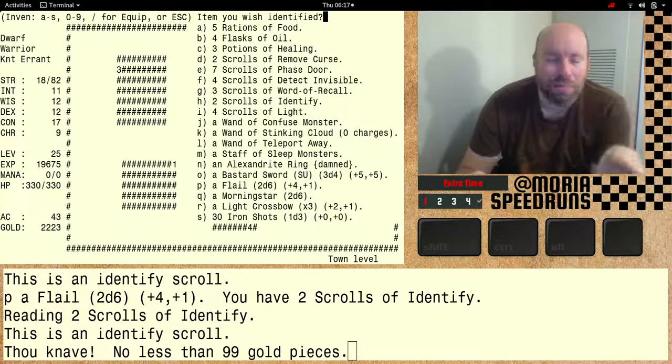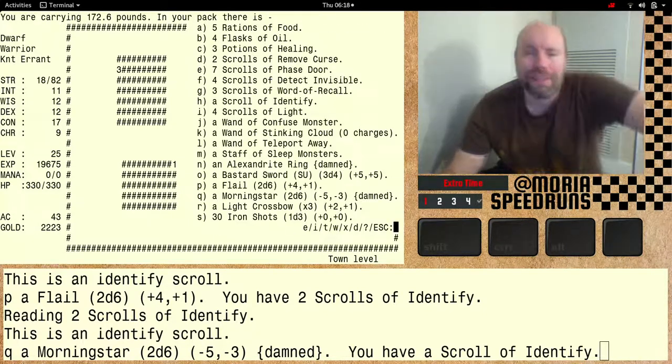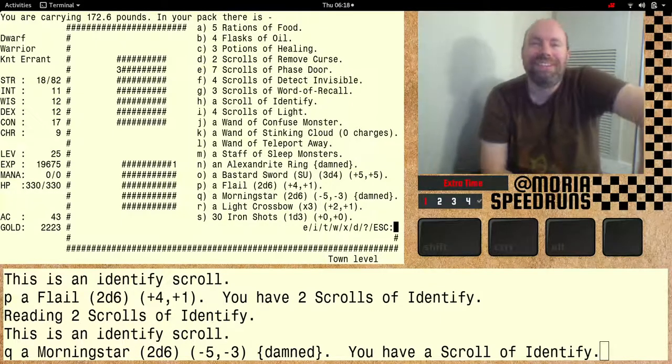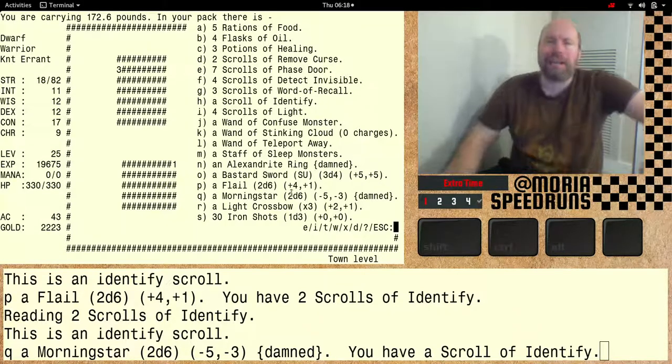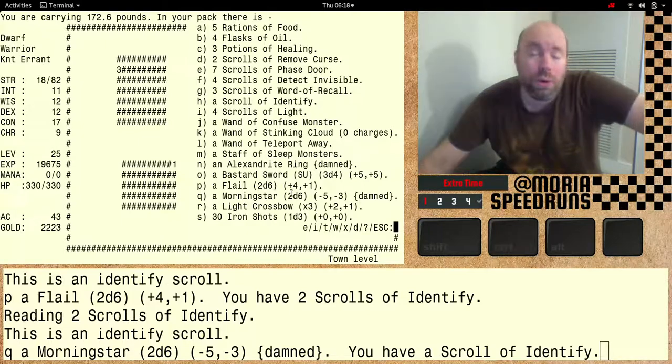I'll head up to the town. If I can identify that stuff - flail, bastard sword, and morning star - I'll be right back. We're back - there's no life levels potion and there's no light to be had, that's bad. We'll identify this stuff maybe it's good. Bastard sword - another SU, look at that. Isn't that strange - we just sold one and it gives one back. It's better than the one we had, much better.